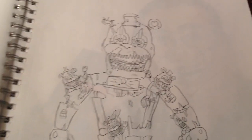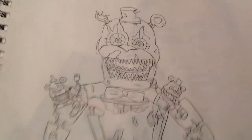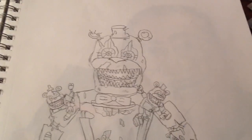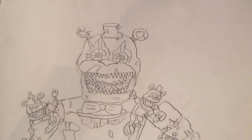Next off, we have Nightmare Freddy. This one is really accurate — its jaw just looks really good. It has five frettles crawling on him because it looks good. And he has two extra rows of teeth to make him look a bit more spooky.